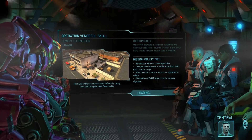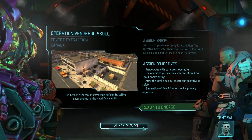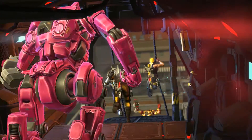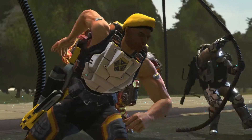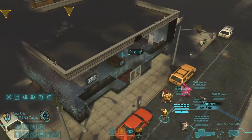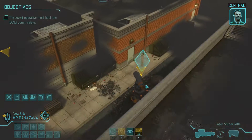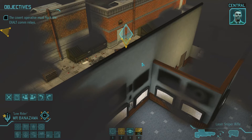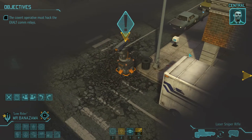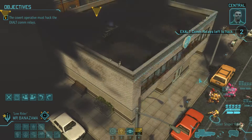We detected an Exalt cell based in Canada. It looks like our operative will need assistance in securing the enemy data. One of our covert operatives was nearly successful in hacking a series of Exalt comm relays when enemy forces moved into the area. If we're going to have any chance of recovering that data, we'll need strike one to provide protection while the operative finishes hacking the remaining arrays. If we lose the operative, we won't be able to recover the intel.